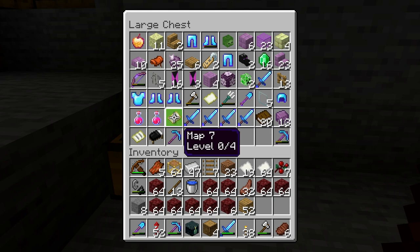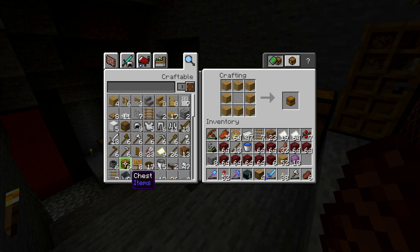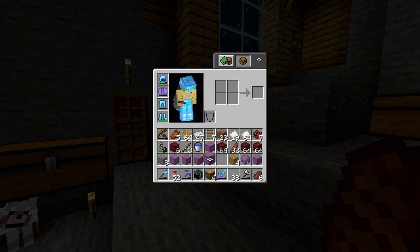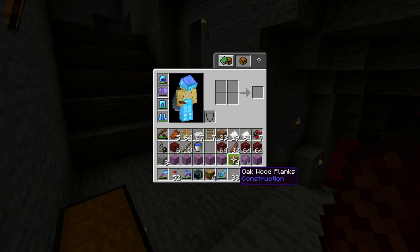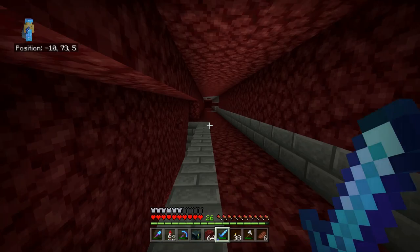Two shulker shells together allows you to make a shulker box. We've crafted six more from our existing shells, but we need to fill an entire inventory. That means 36 slots, requiring 72 shulker shells — so we're going to need a lot more. The plan is to go to the end, take a bunch of netherrack, and bridge out from there to find as many shulker shells as we can.